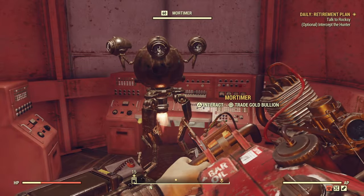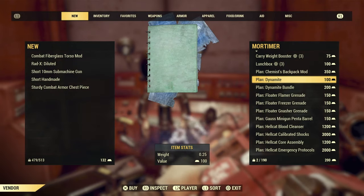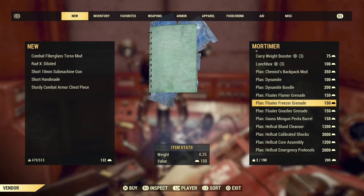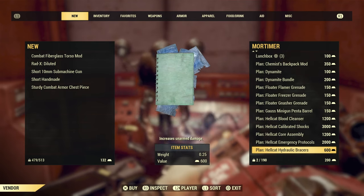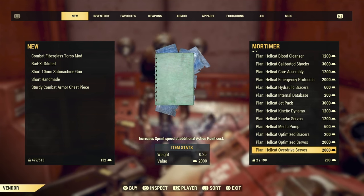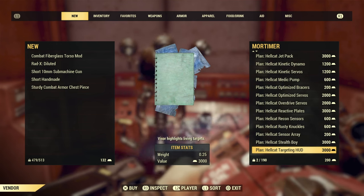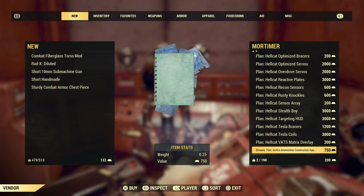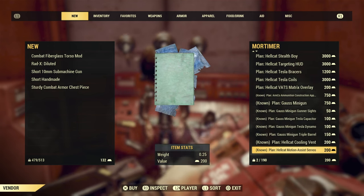You can also go see Mortimer at Crater — you have to go inside Crater to see him, whereas at Foundation he's just outside. There are a lot of great rewards from the gold bullion. If some of these rewards are not appearing when you visit these places, it's because your reputation is not high enough.